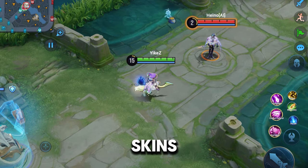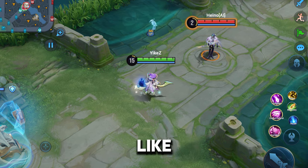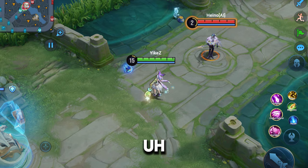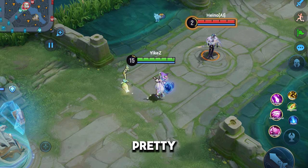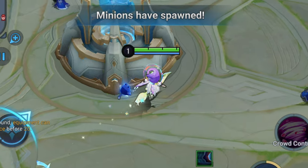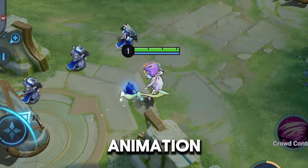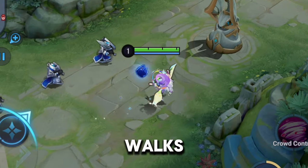Here's the skin's idle animation. Pretty much whenever you stand still, this is what it's going to look like and how it's going to move around. It's just pretty much the broom and the cat moving around, and she gets back on it. And here's what it looks like when you are just walking around the map — there's going to be an animation where she gets off the broom and walks around.